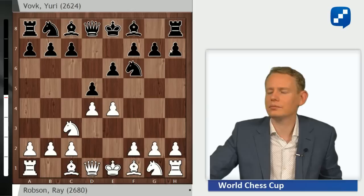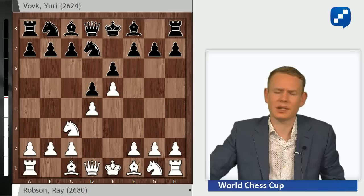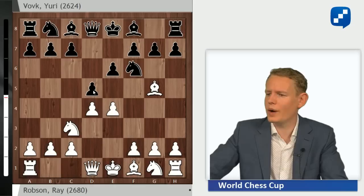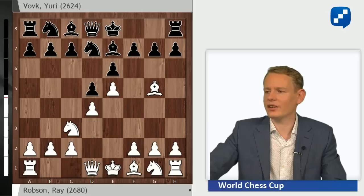Nf6 is a more positional move while Bb4 can lead to extremely sharp play. After Nf6, e5 is played and we get a very typical French structure with the knight on f7. White has some other options like Bg5, but recently e5 has been more popular, mainly because after Bg5, Black has a wide choice between dxe4, Bb4, and Be7, which leads to sort of similar play anyway. So probably White does not want to give Black that choice and nowadays a lot of guys prefer the move e5.